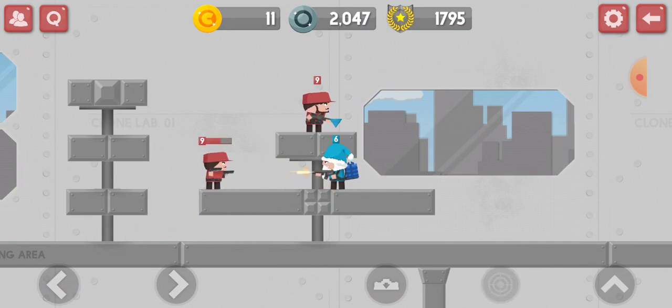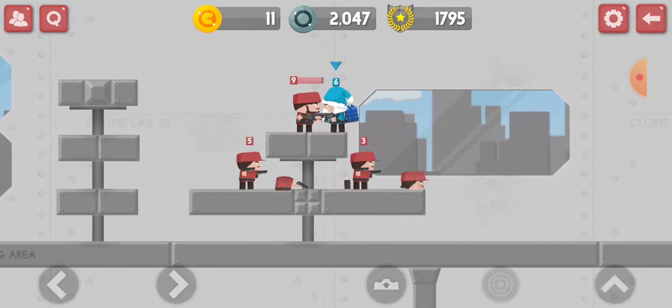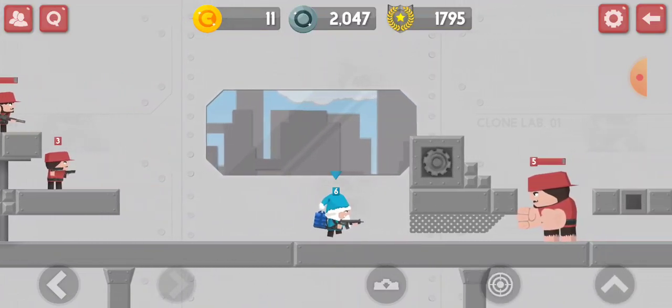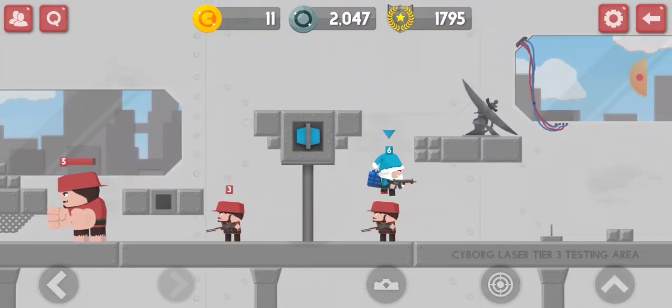It took about eight shots just to kill a level nine. Another cool thing you can do is when you get inside a clone, you can press the landmine button and it'll blow him up, because it places landmines right there.